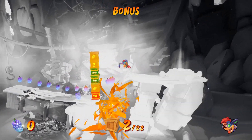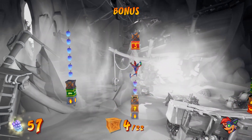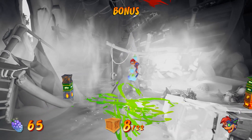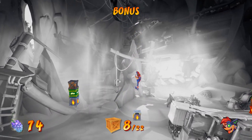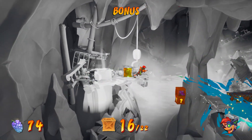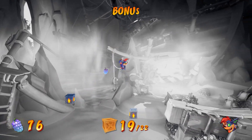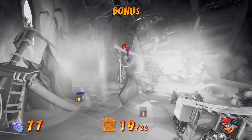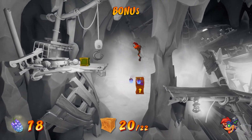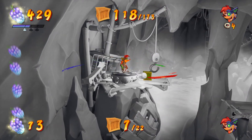I'll get rid of these two first. This really just depends on how many wumpa fruit we want - doesn't matter too much. Slam on all that, and there should be a place to explode the nitro - there is. We're gonna get rid of all that real fast, get that on the way back. That's 18, 19, and any more over this way? Nope, we're good. There's three over here - got that one, that's 20, 21, and 23. Got it and got it - pretty easy bonus area, always nice to get this done on the first try.